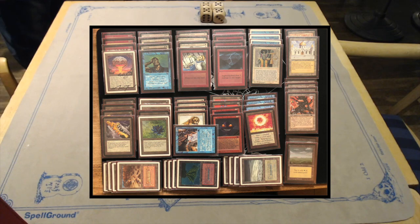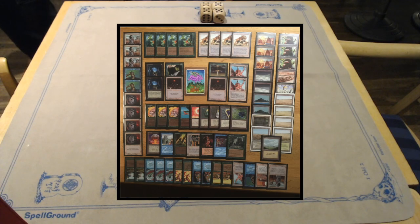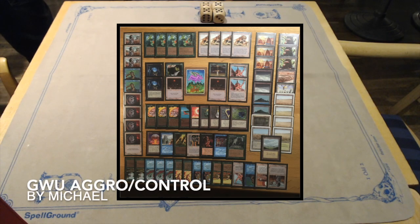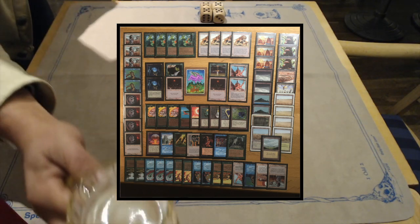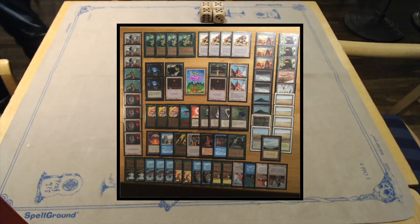Now let's look at Michael's deck. I've called it red-green aggro control with a little bit of blue. The core of this deck — probably how the brewing started — is Urnum-Geddon. Urnum-Geddon is a strategy where you play mana dorks and creatures with a low casting cost, using Armageddon as the top end. In this deck there are also two Seras.